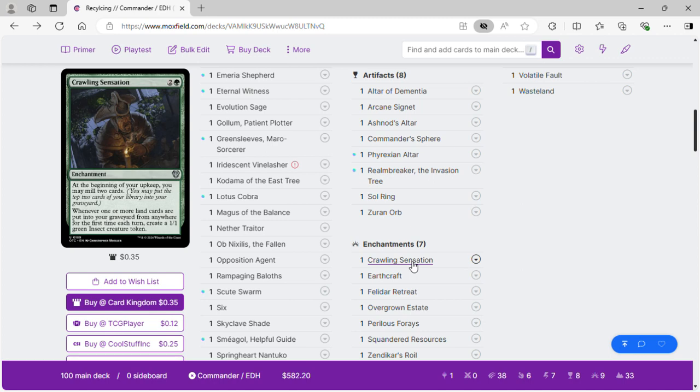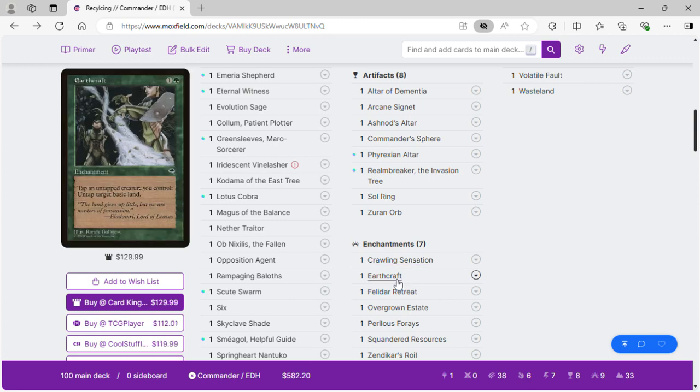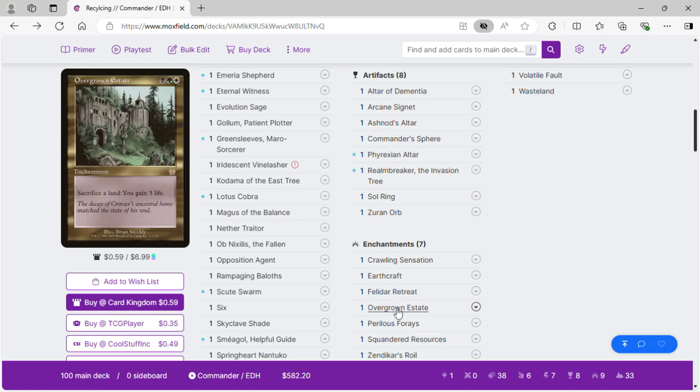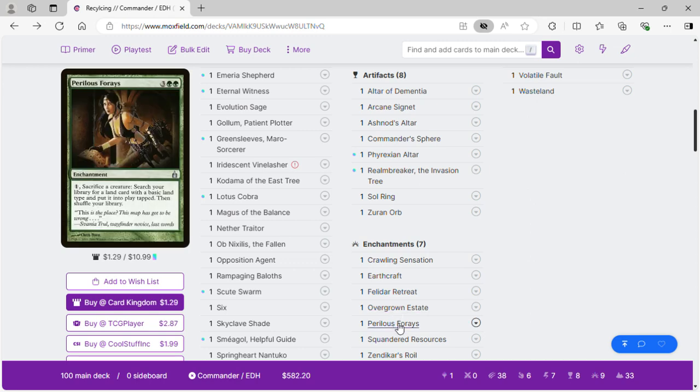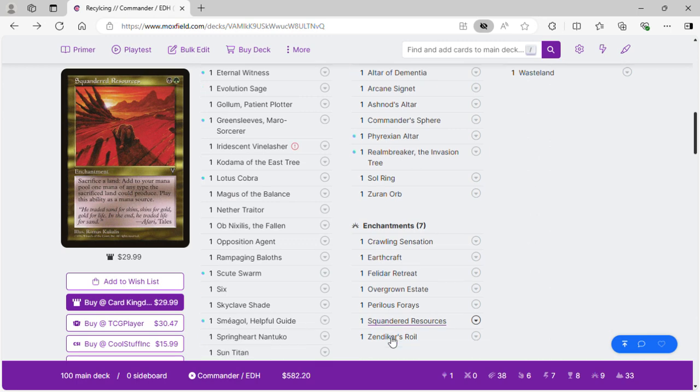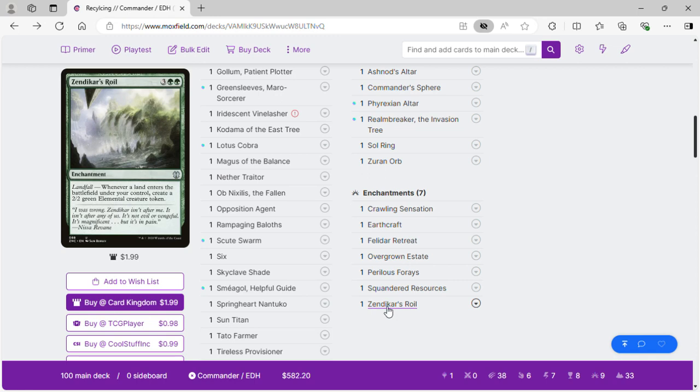Crawling Sensation at the beginning of your upkeep: mill two cards, and if one or more land cards are put into your graveyard for the first time each turn, get a 1/1 green insect. Earthcraft is expensive but goes into an infinite combo. Fertilid's Retreat will make creatures or put counters on them, going bonkers with Evolution Sage. Overgrown Estate: sacrifice a land, get three life. Perilous Forays: sacrifice a creature, go get a basic land and put it into play tapped. Squandered Resources: sacrifice a land and get mana that land could produce — another sack outlet. Zendikar's Roil makes more creatures when lands enter the battlefield.